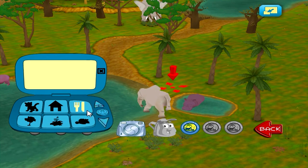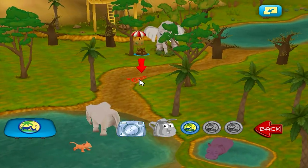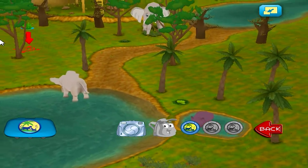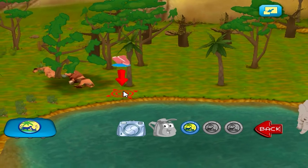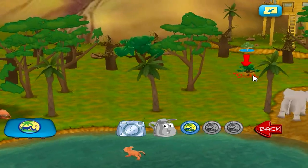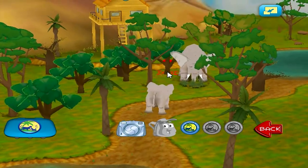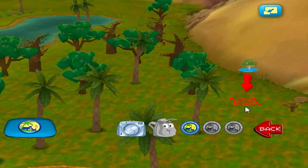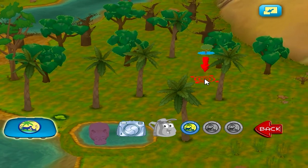You're a great animal rescuer! Food — elephant grass! Food — grass! Food — meat! Trees — sausage trees! An animal needs food. Trees — candelabra tree!